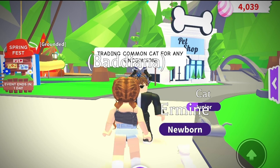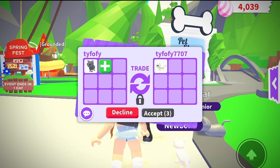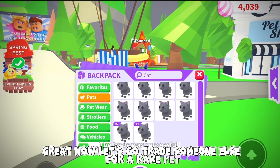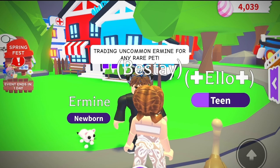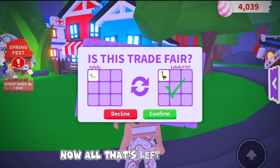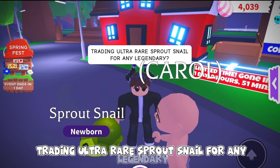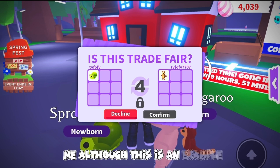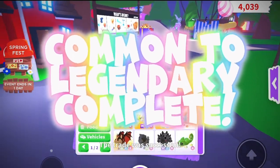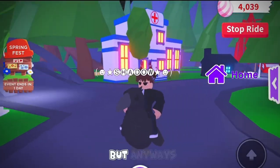Trading common cat for any uncommon — let's see what uncommon she will give. And just like that I made my first trade. Now let's go trade someone else for a rare pet — trading uncommon ermine for any rare pet. Oh my god, a nemu for my ermine! Now all that's left is to repeat the process until legendary — trading ultra rare sprout snail for any legendary. Although this is an example it is still very achievable, just make sure to avoid bad demand pets.